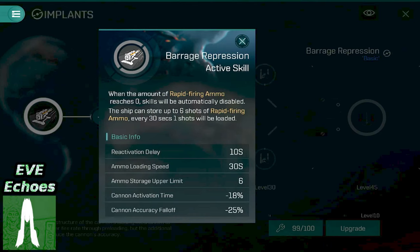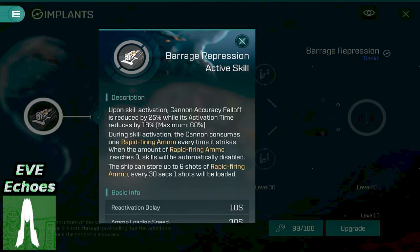After those six volleys, the skill deactivates and you need to wait 30 seconds for each of those volleys to reload — that's three minutes in total. What makes those volleys so special though? Well, at the cost of 25% of your weapon's accuracy fall off, your cannon's activation time reduces by an amount that scales with your implant's current level, maxing out at a 60% reduction. That means you're firing 60% faster and thus significantly boosting your damage per second over those six volleys.